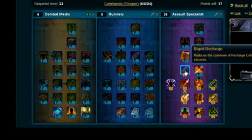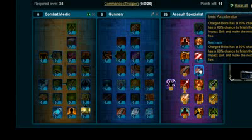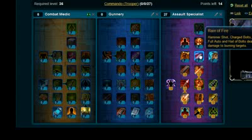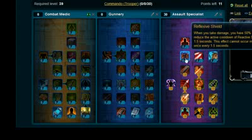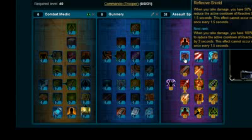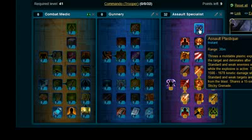Stick 2 on Degauze, stick 2 on Rapid Recharge, stick 3 on Ionic Accelerator, stick 2 on Rain of Fire, stick 1 on Assault Trooper. Then moving across, stick 1 on Reflective Shield, stick 1 on Burnout, and pick up Assault Plastique.